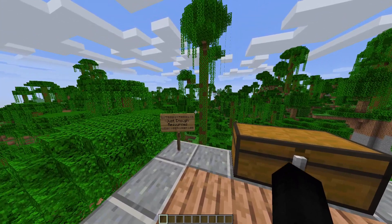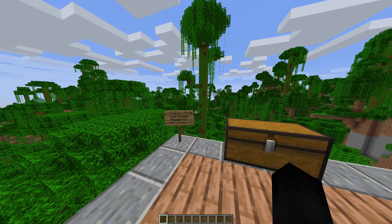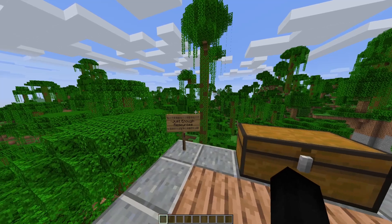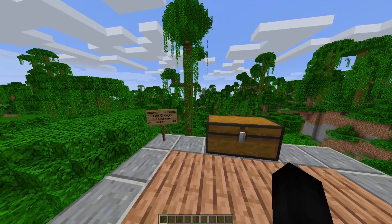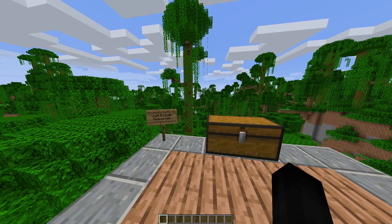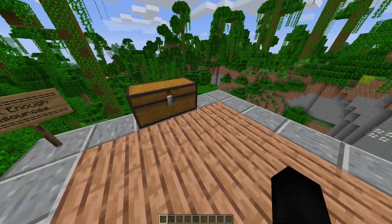For those who might remember, this was also called the Not Enough Resources mod back when Not Enough Items was a thing, but now that Just Enough Items is the main thing, it's called Just Enough Resources. What this mod does is essentially tell you exactly where to find specific items in the world — whether they're mob drops, have certain kinds of generation, or are only found in dungeon chests.